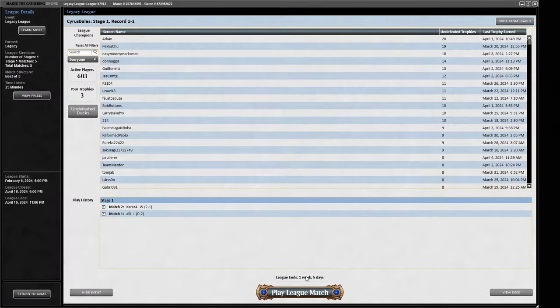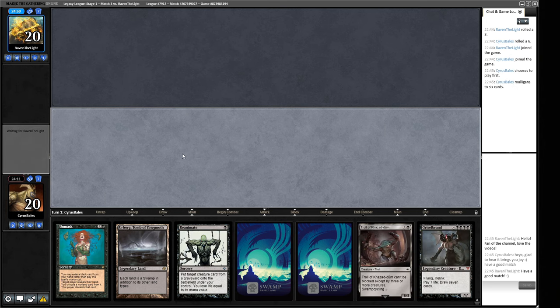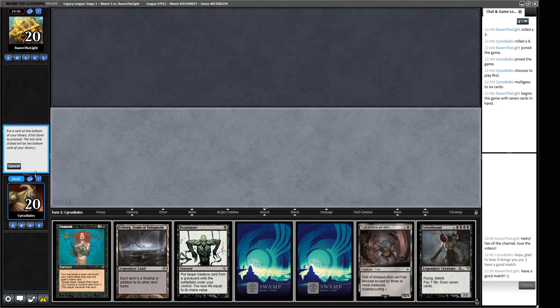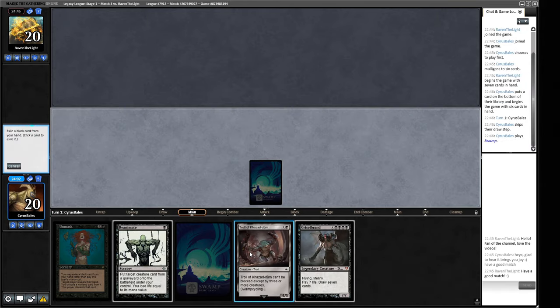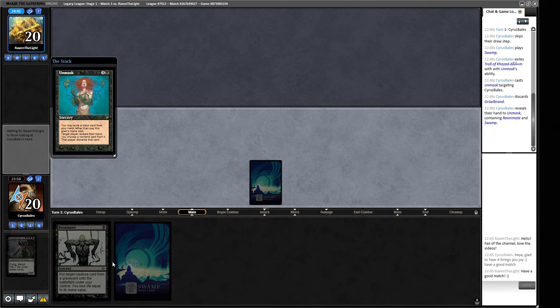Let's go to round three. We can just do a Troll into Animate Dead and that's fine - we're on the play. But a Troll is not very exciting and it's cold to a bunch of things. Can we do better? I think we can do better - we're a broken reanimate deck, we should be doing broken things. Turn one Grizzlebrand - that's pretty broken. Let's get rid of this - Reanimate the Grizzlebrand.